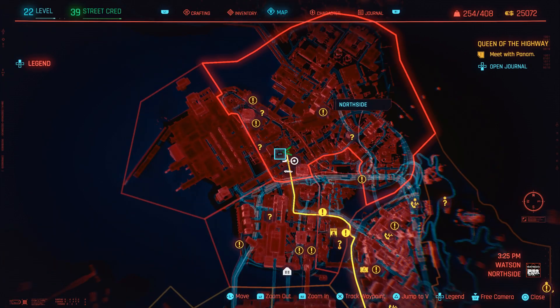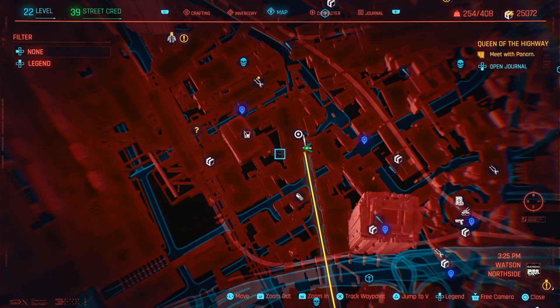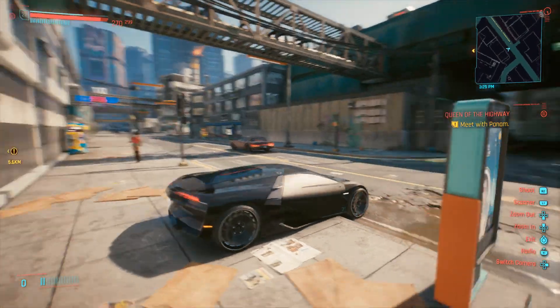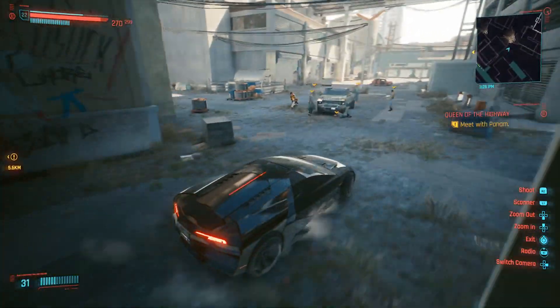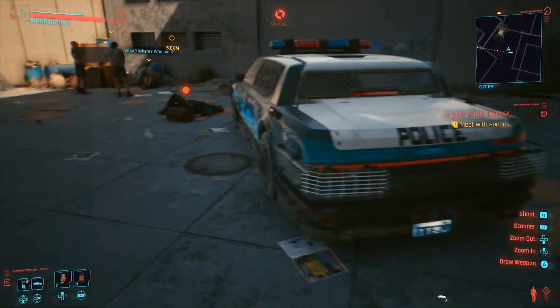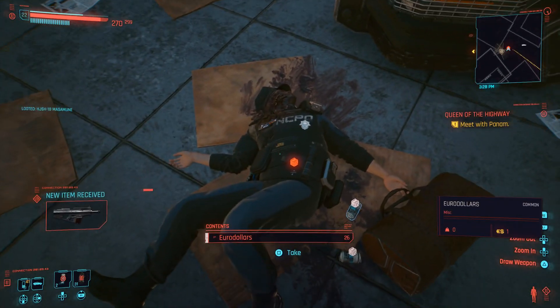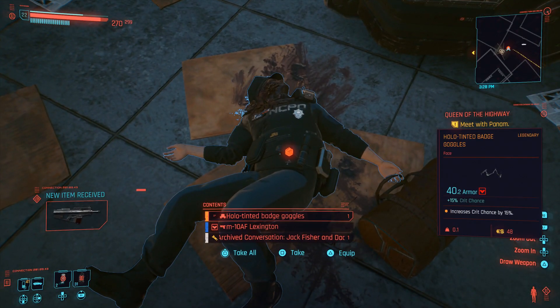The one we're currently looking at is a pair of legendary glasses. This is sort of located in an alley and it's not too difficult to get to, but I did want to show how to get there from the main street so nobody gets lost. You can have up to three mod slots on the glasses — I re-rolled those a few times.